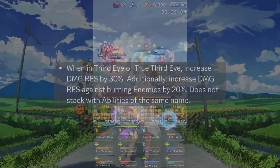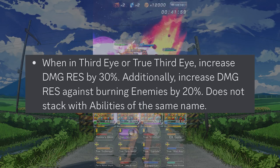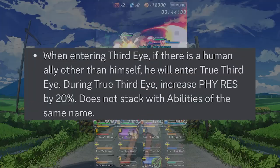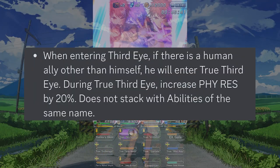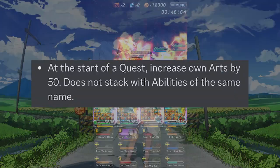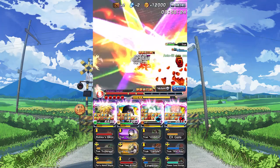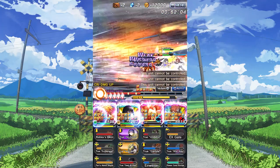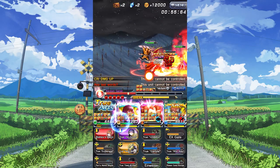His passives include 30% more damage resist in third eye, as well as 20% more damage resist if the enemy is burning. When there's a human ally, Kirisame enters true third eye and gets 20% physical resist. He also gets 50 arts at the start of the quest. Solid passives all around — lots of damage resist passively, and it's really easy to enter true third eye. That 50 arts to start is going to be great to get into third eye faster.